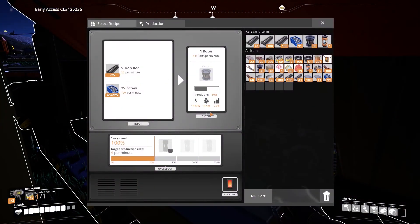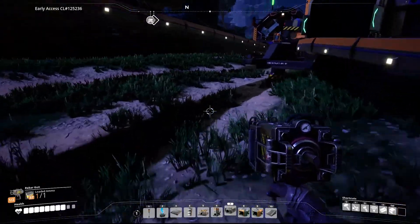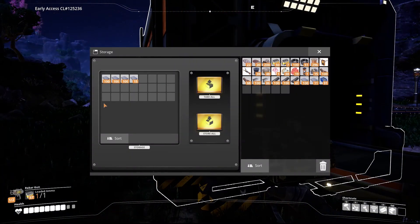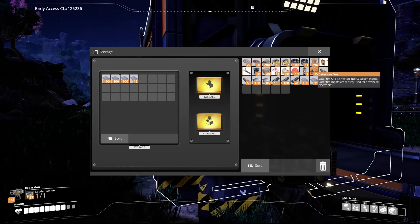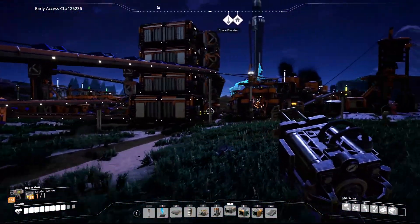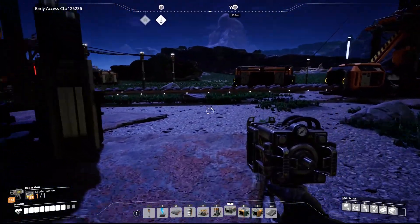Just one more issue to solve. Thankfully the reinforced plates are going absolutely wonderfully. Another thing I found was caterium - now I can scan for caterium, which I need like badly. Let's see how far it is - oh, that's far, like 700 meters. But it's fine, I mean I had to go like a thousand meters just for coal itself, so it's honestly not that bad.